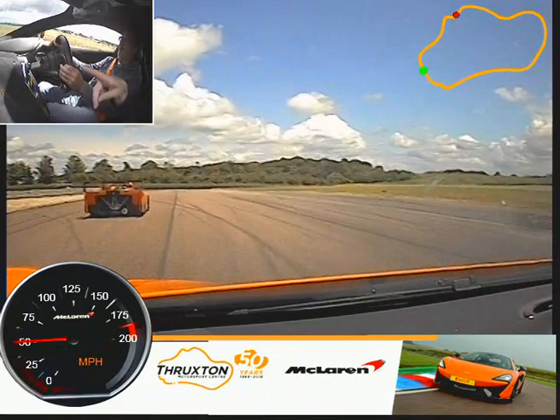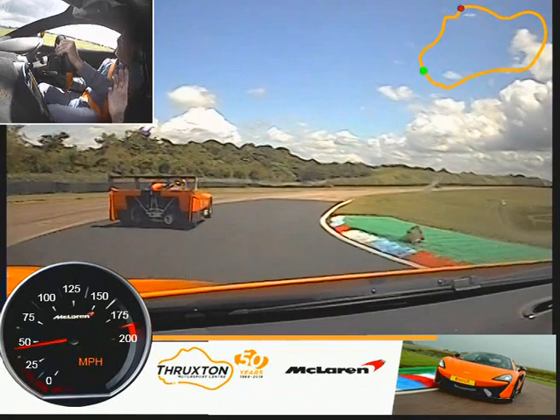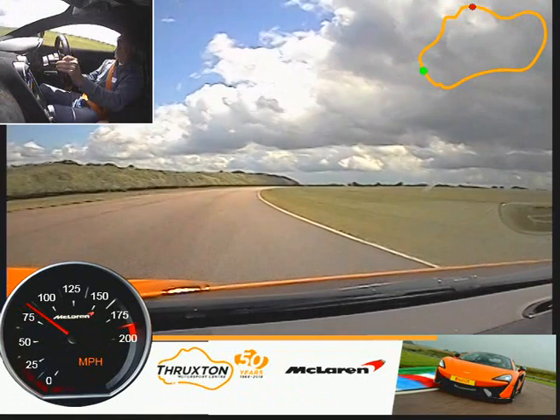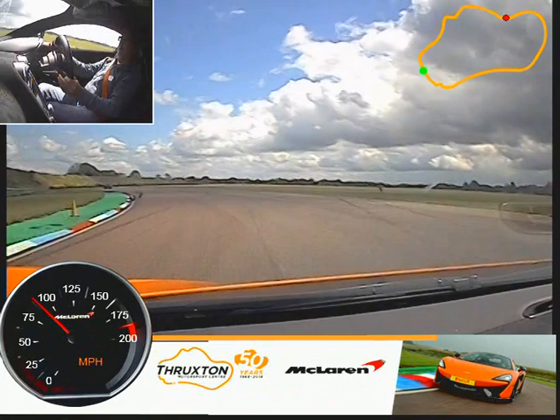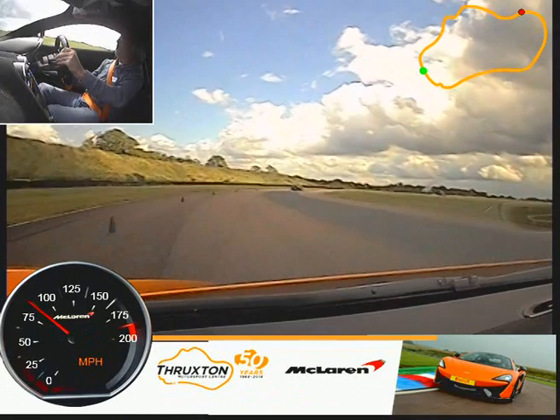Wait till we're through the right-hander because I'm not sure if he's seen you yet. I didn't think he had. Now you're good to go. There you are. And straight up to fourth — straight to fifth. Just a gentle brake's all you need, Geoff. And into the middle. Off the brake now. A little throttle — not too much as you tuck her in. Now straighten your hands up and aim for the black tarmac. Eyes looking for the yellow cone.